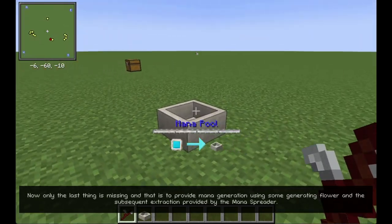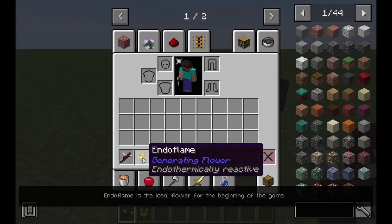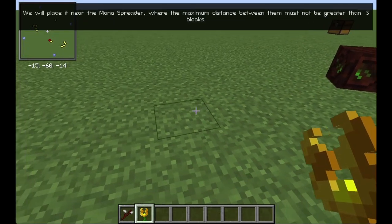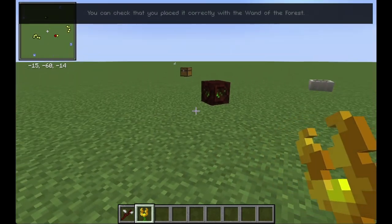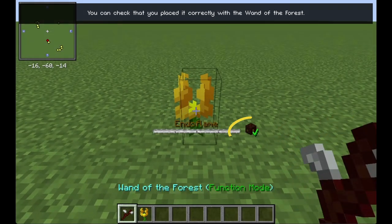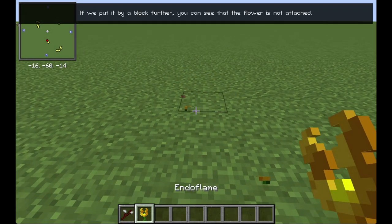Now only the last thing is missing: providing mana generation using a generating flower and the subsequent extraction provided by the Mana Spreader. End of Flame is the ideal flower for the beginning of the game. We will place it near the Mana Spreader, where the maximum distance between them must not be greater than 5 blocks. You can check that you placed it correctly with the Wand of the Forest. If you put it a block further, you can see that the flower is not attached.